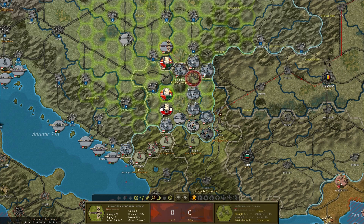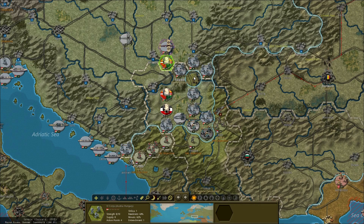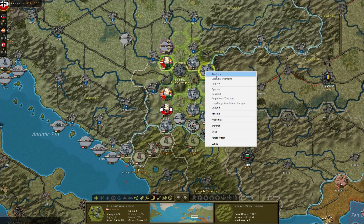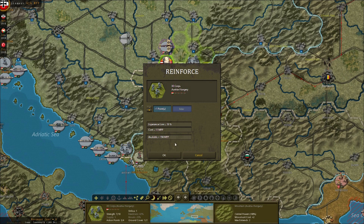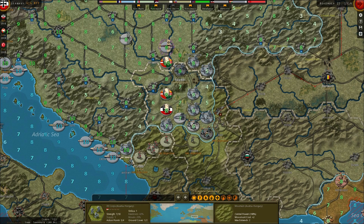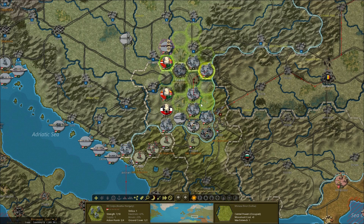I'm going to move the aircraft down and try to get rid of this unit - five hit, let's get rid of that unit! Then I'll reinforce these to ten for aggressive attacking. But that unit's only on five supply, that's why I can't reinforce it properly, so let's bring it down into a reinforcement spot and bring that one forward.